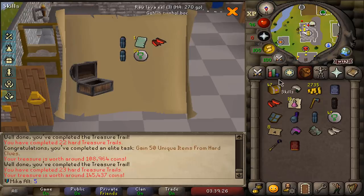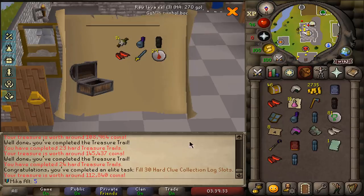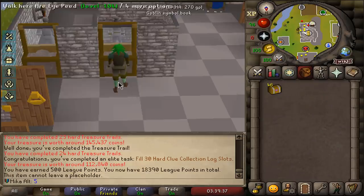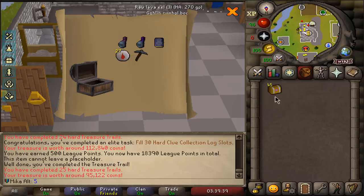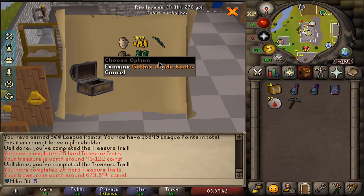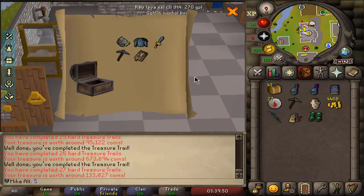Another Zamorak bracers — not what we need. Fill 30 hard clue scroll collection logs — just showering points for us right now. This is gonna be awesome because when the leagues end, all these points basically transfer. First got the Dehyde boots — it's not Zamorak, but it's definitely something pretty cool. However, we got ranger boots, so who cares about that? And there it is — the item that I wanted — the Master Scroll Book!